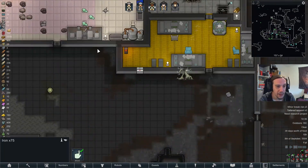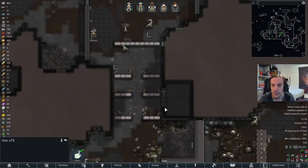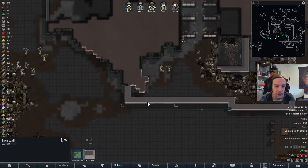Putting up a nasty corridor of defenses would add charm to this idea, don't you think? I've got plenty of iron — 900 units. Building a few more walls wouldn't be a problem.